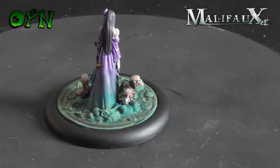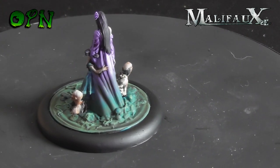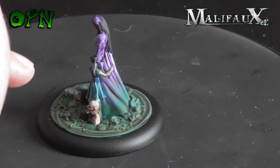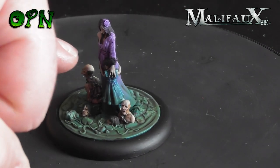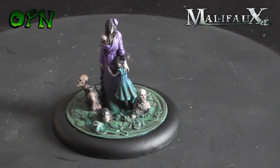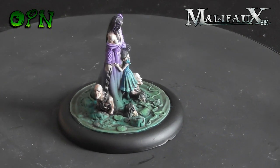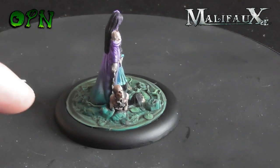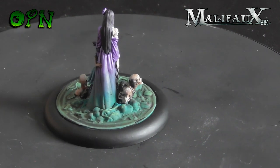I hope I'm pronouncing this name correctly, but I believe her name is Jakuna Ubu. The details on the base are absolutely epic — you can see there are some zombies coming out of the water and she's got chains wrapped around one of them. I did something really cool on this miniature: a colour blend from a bluey green to purple that matched the water, as if her dress was getting wet, and I think that turned out really well.